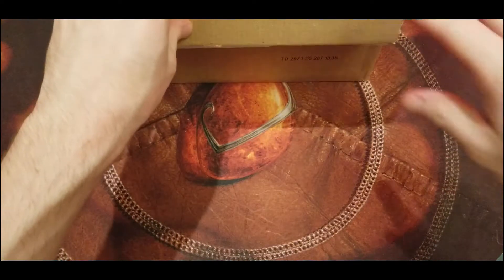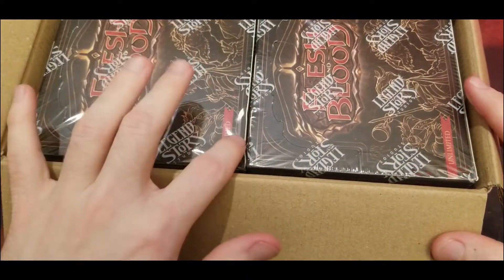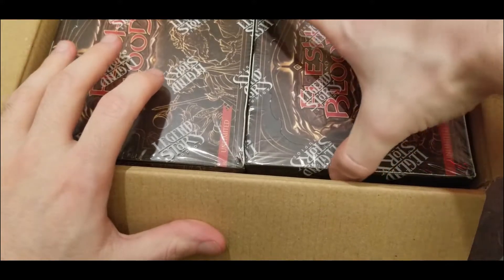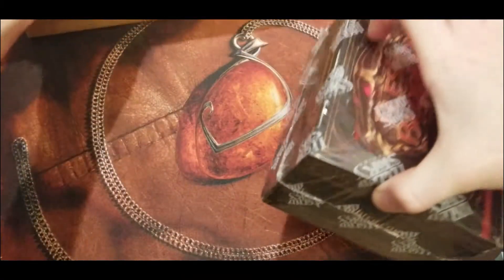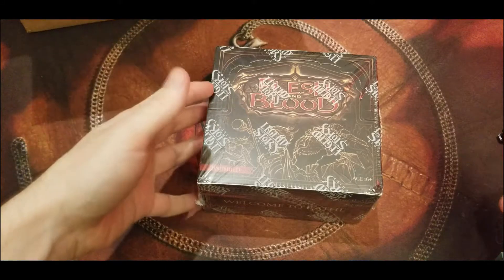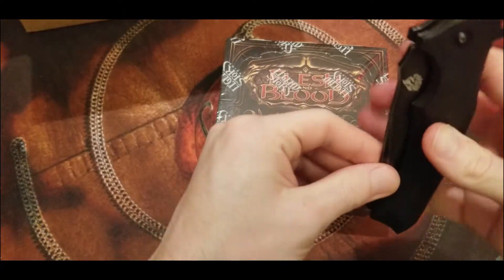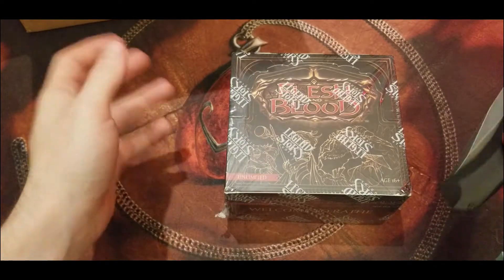Before we start into this case, I want to specify that these top two are loose boxes I bought separately, so they could have anything in them. Cases on average are supposed to pull one legendary per case, so these could have zero or two — completely random, not searched in any way. I got them as an excess deal, so they could really have any potential, even a Heart. Thank you guys for being here, it means a lot — let's jump right into it.